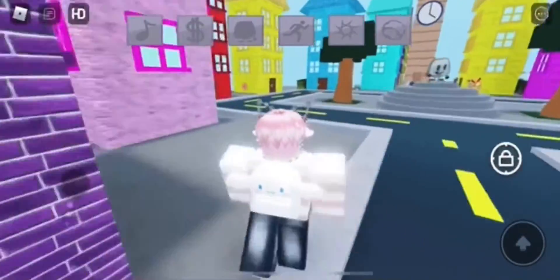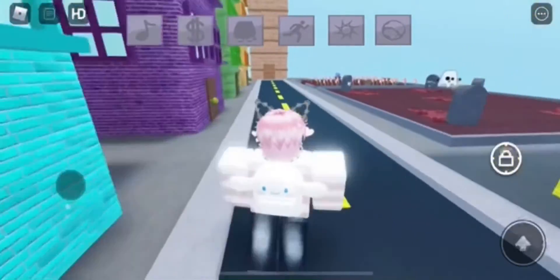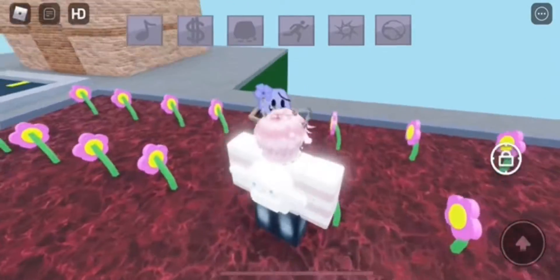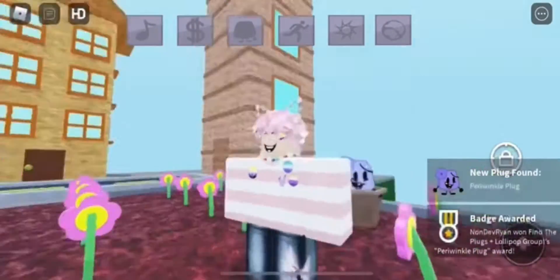To get this, go over to the city biome and then go over near the grave cemetery. Once you're over there, there should be a new patched up place in dirt with flowers. All you want to do from there is touch it and you should receive a badge at the bottom of your screen. It's that simple to get this new plug.